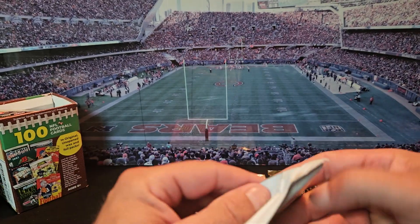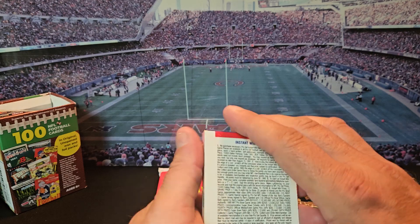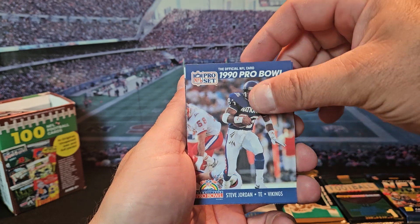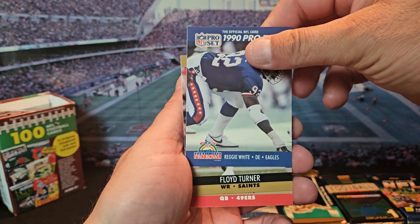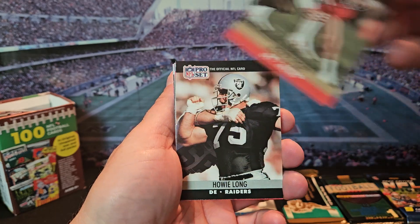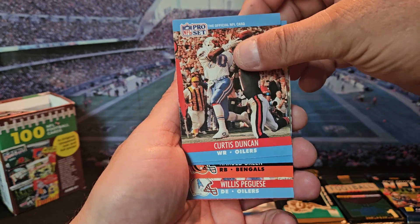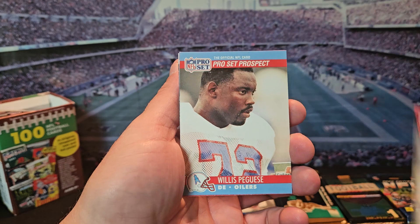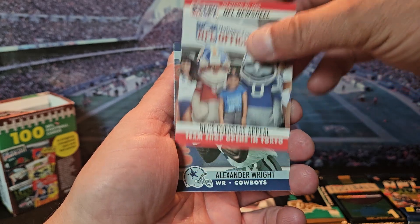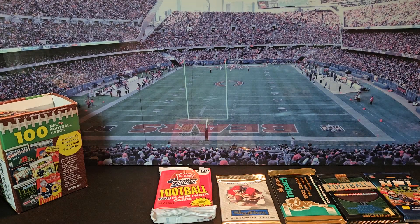Starting off with Pro Set 1990 — this is Emmitt Smith's rookie year. Cards are backwards but okay. We've got Frank Wright, Steve Jordan, Reggie White — there's a beast — Floyd Turner, Steve Young, Kevin Fagan, Howie Long, Derrick Thomas, Curtis Duncan, Sean Jones, Harold Green. Got like a Super Bowl card, Alexander Wright, and then Joe Montana finishes off this pack. Not a bad first pack, I'll take it.